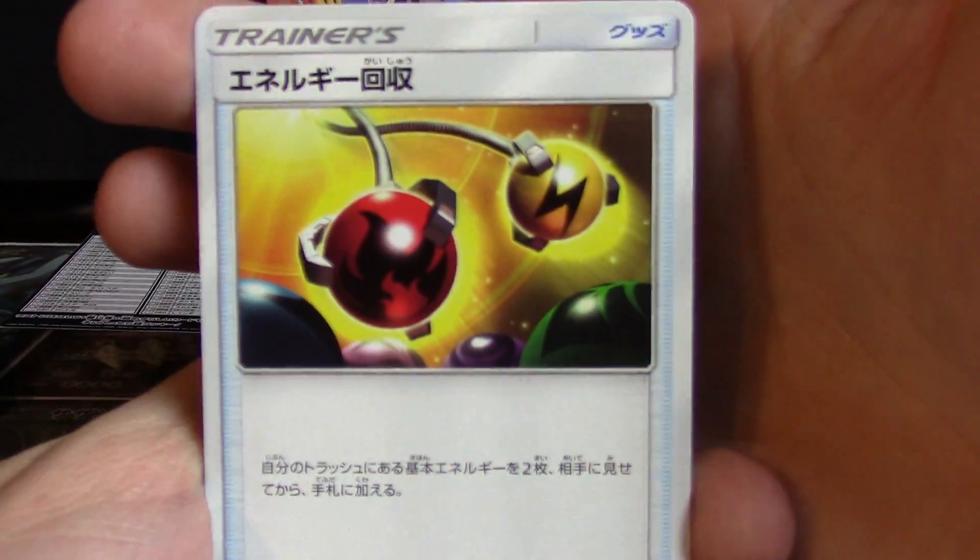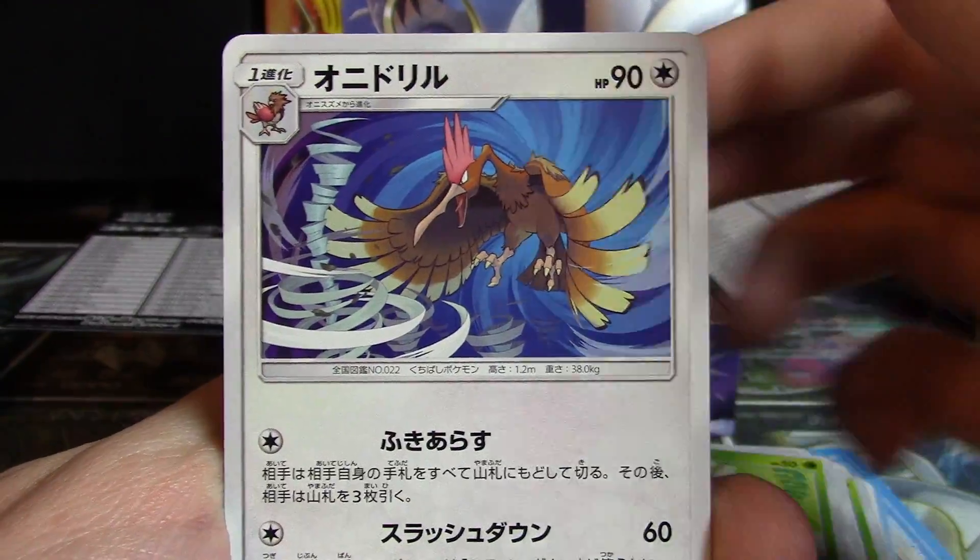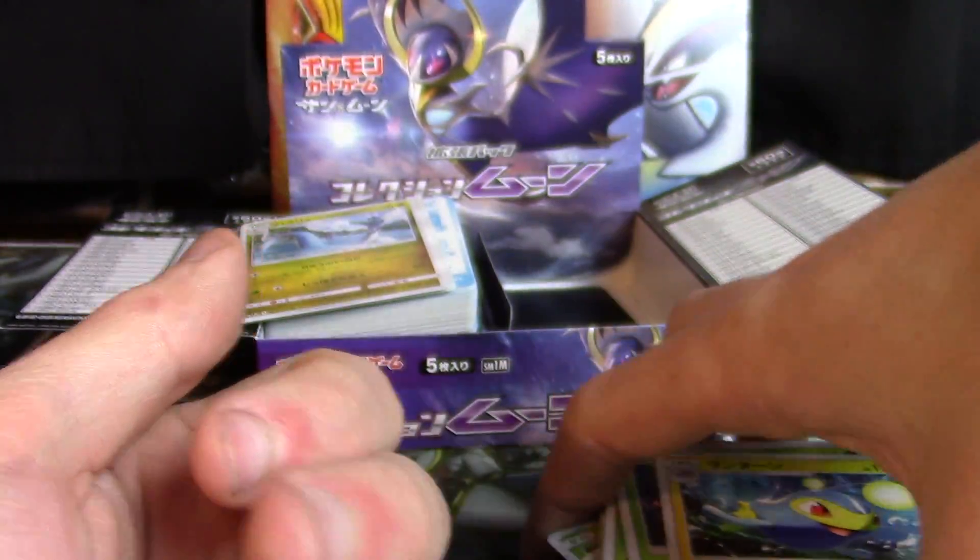That last pack gives us an Energy Retrieval, Surskit, Fearow, Marowak, and a Lanturn.